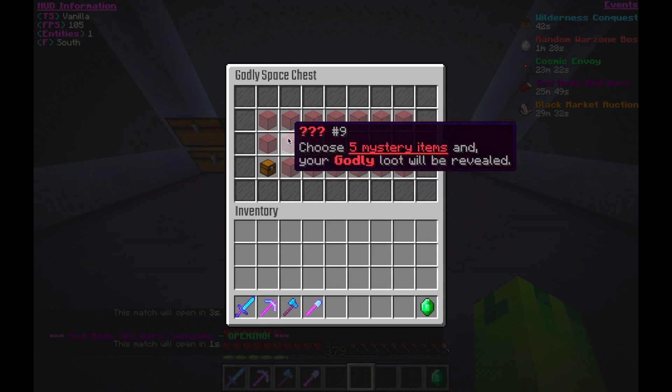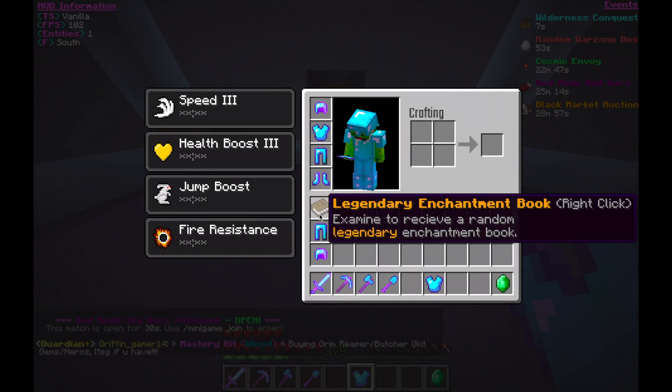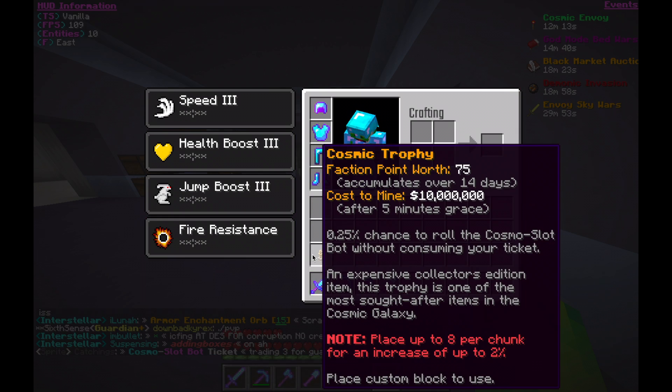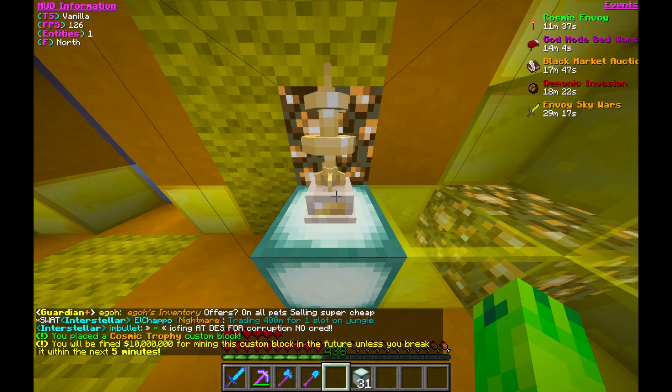One of the things I got was a godly space chest, so I opened that up and got some gear bundles, a depth strider book, and the gear I got was actually very good — very helpful. I also had a cosmic trophy in my PV, so I placed that down in my questing room.